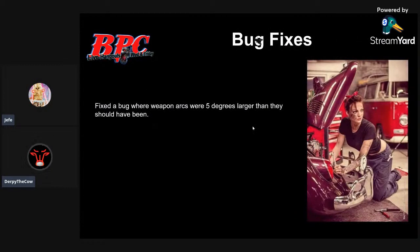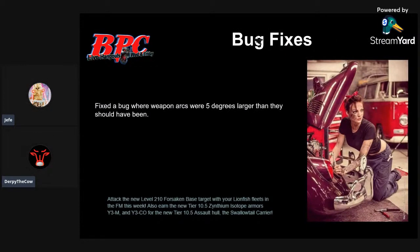Same bug fixes as earlier in the week - this is a different one. Fixed a bug where the weapon arcs were five degrees larger than they should have been. I don't know what that means exactly - whether the numbers were five degrees too large or the turret was actually working right but showing five degrees more than it should have. So it followed the stat block, but the visual was wrong.